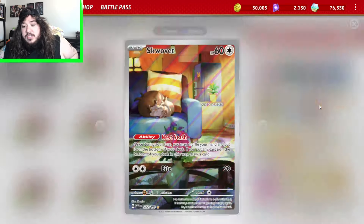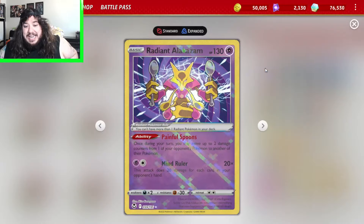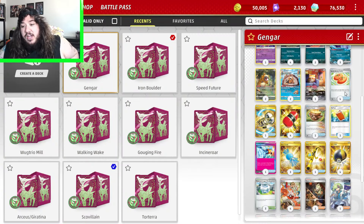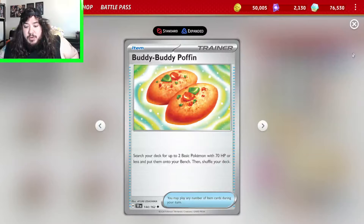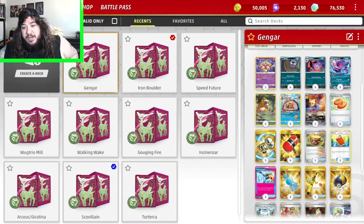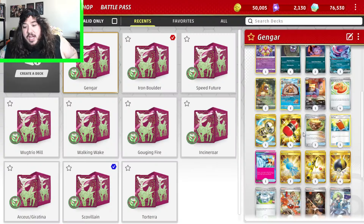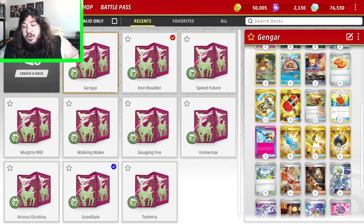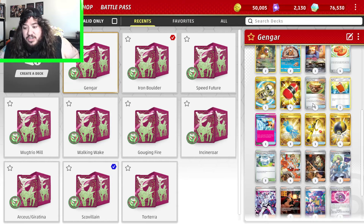We have Bibarel to draw cards, Squawvet for Nest Dash, and an Alakazam where Painful Spoons moves around damage counters — which is great. That's all the Pokemon. Four Buddy-Buddy Poffin, 70 HP or less which is pretty much everybody except Radiant Alakazam. We have Countercatcher because we'll probably go down on prize cards. We are Siege 2 — you can disrupt and essentially try to mill out your opponent late game if they don't have switches, and try to disrupt their energies. Crushing Hammer, one Earth and Vest, Final Dark Energies.